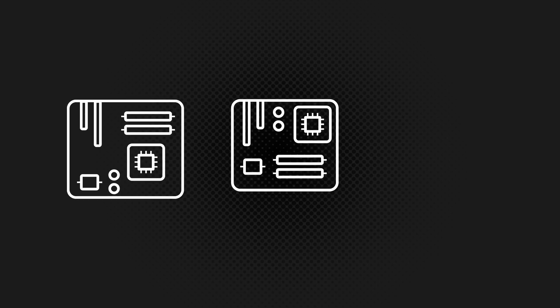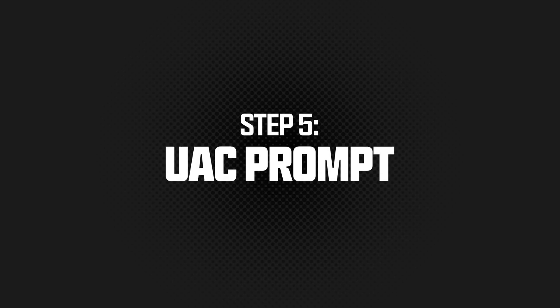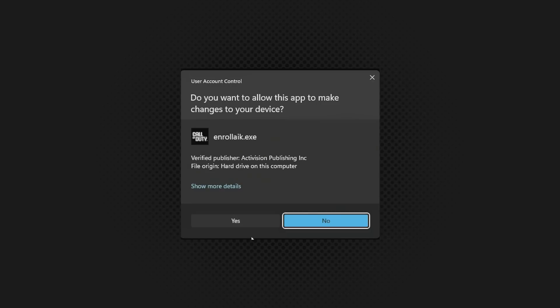Note: the location and language may differ from motherboard to motherboard, so check with your manufacturer for specific instructions. The first time the game is launched, you will need to accept the UAC prompt to allow the application to make changes to the device — simply click Yes. If you run into issues and Call of Duty still gives you an in-game message that your system is not TPM 2.0 or Secure Boot ready, here's what to do.